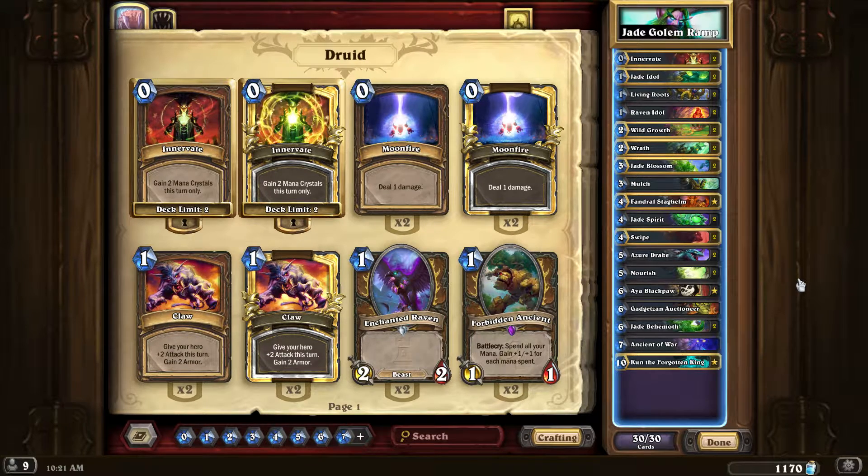Originally I had no Wild Growths — I had Mire Keepers instead, plus Brann Bronzebeard — and I wasn't doing well against certain decks. Wild Growth was okay, but in mirror matches against Druids, getting Wild Growth from turn one or two is huge. I would fall behind and was never able to keep up with their Golem boards.